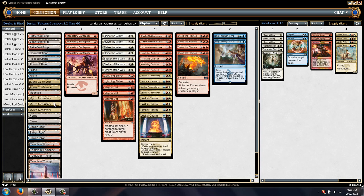We added more lands — an extra Mystic Monastery and another Mountain. We also added a burn package with 3 Magma Jets to help smooth draws early on, as well as 2 Lightning Strikes. So the burn side of things is more emphasized in this version of the deck, along with some sideboard changes.